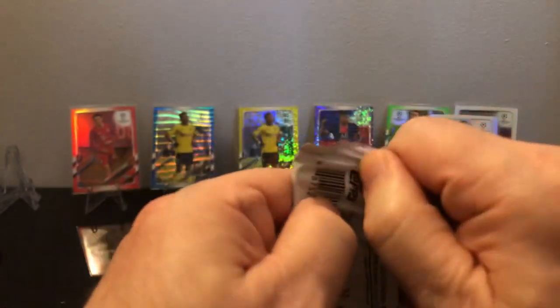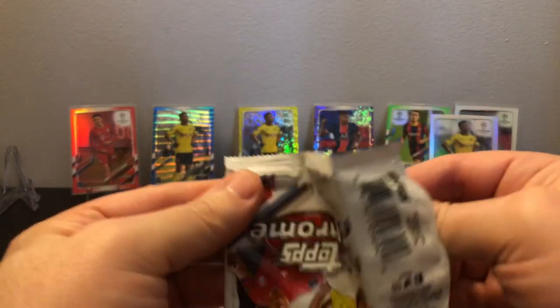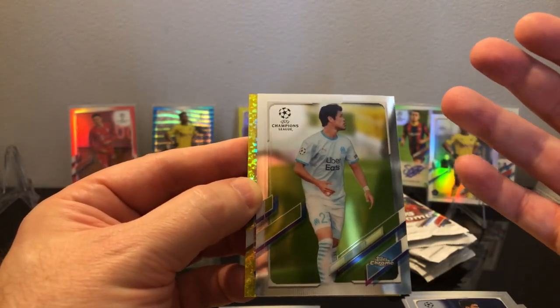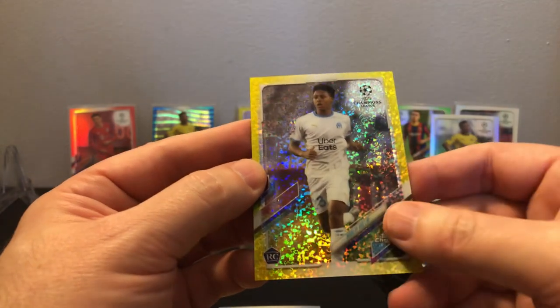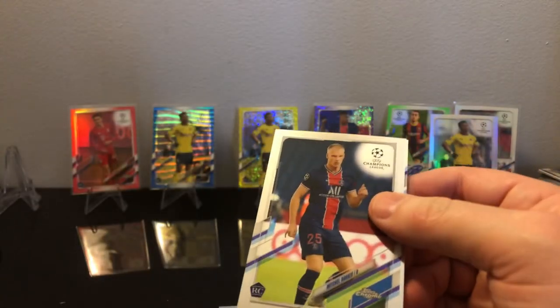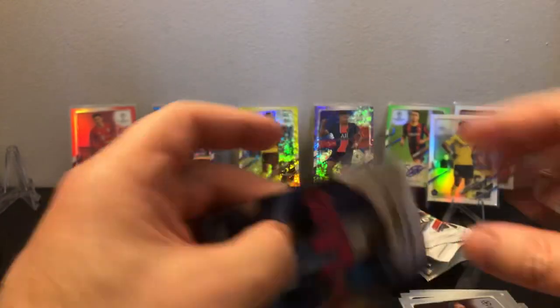That's a purple carbon fiber — not sure how many there are, probably in the hundreds. So many parallels in this it's hard to keep track. And then there's the blasters too — a lot of people are excited about those because they have the classic colors plus a pack of three pink X-fractors. It's a rookie to 299 — yellow speckle, a lot of people have been calling that gold but it's not gold, it's yellow. Camavinga rookie and on the back is Sterling galazo.